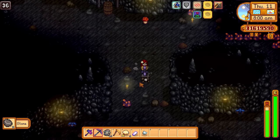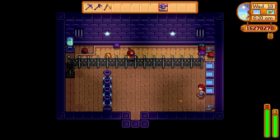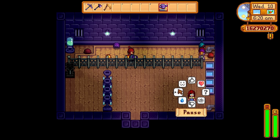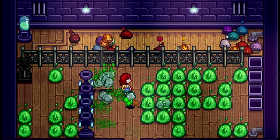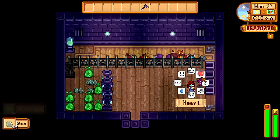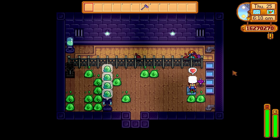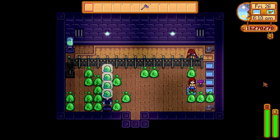Slime hutches are fun little buildings that allow you to breed slimes, but you need to keep their water bowls full to receive slime sacks that can then be used to create more slime eggs. Instead of spending time doing that every single day, just place down an iridium sprinkler. Now the water bowls will remain full forever.